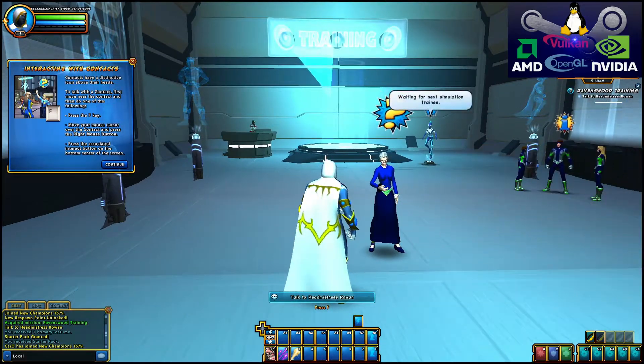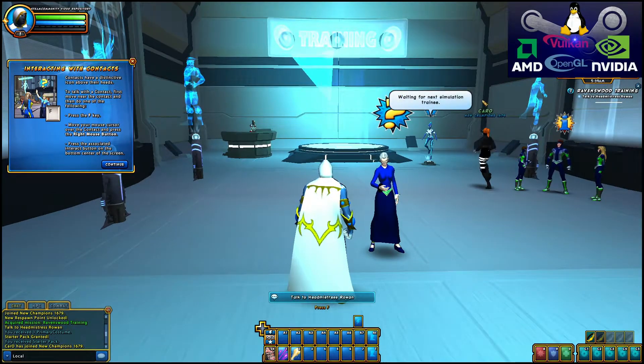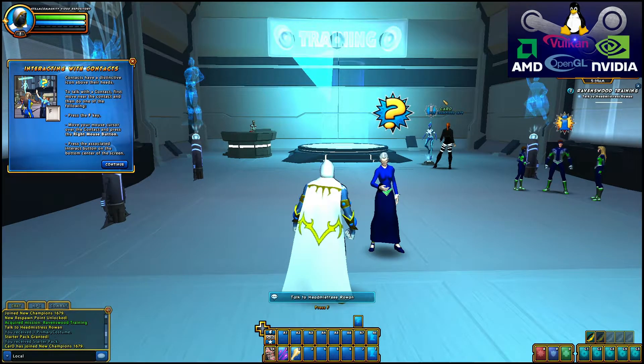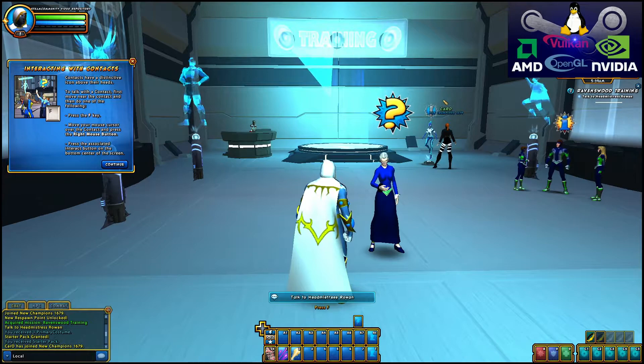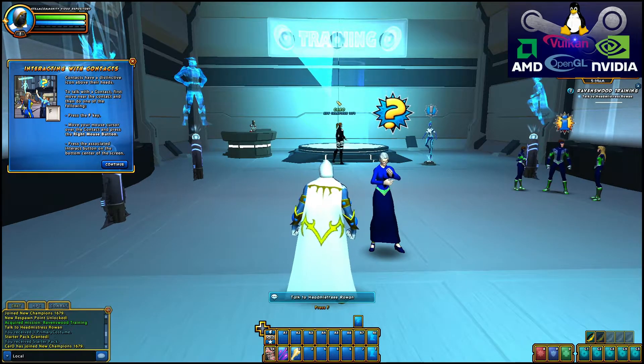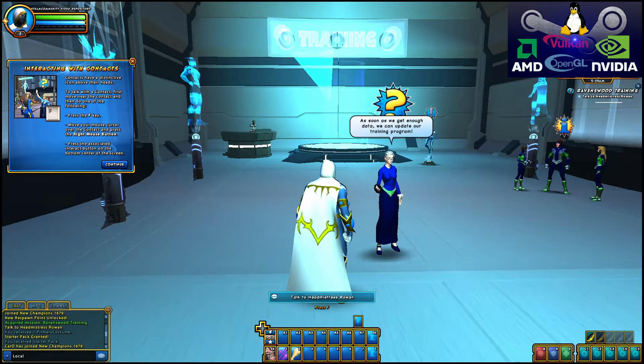Contacts have a distinctive icon above their heads. To talk with a contact, first move near the contact and then do one of the following: press the F key, or move your mouse cursor over the contact and press the right mouse button, or press the associated interact button on the bottom center of the screen.